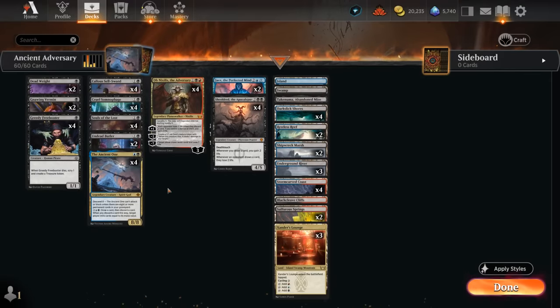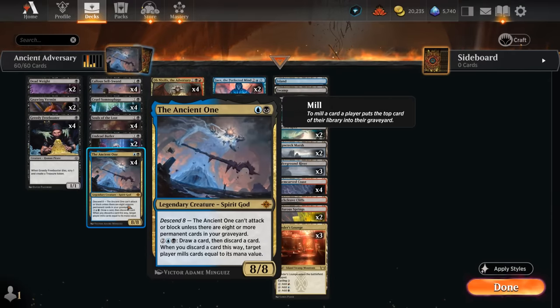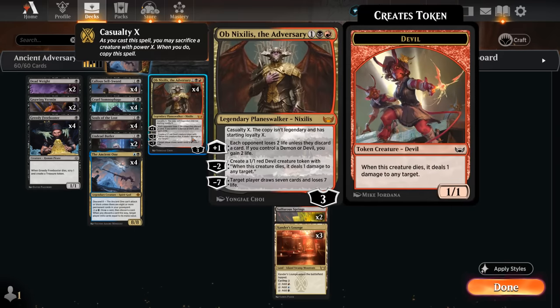Hello and welcome to another standard gameplay video and another deck built around the Ancient One. This time we're trying to sacrifice a 2-mana 8-8 as early as turn 3 to Obnixilis the Adversary. We can make a casualty copy of Obnixilis with X loyalty where X is the sacrificed creature's power. So sacrificing Ancient One will result in an 8-loyalty Obnixilis.